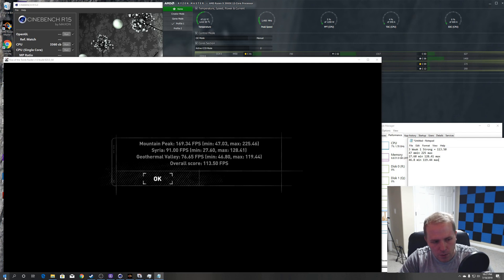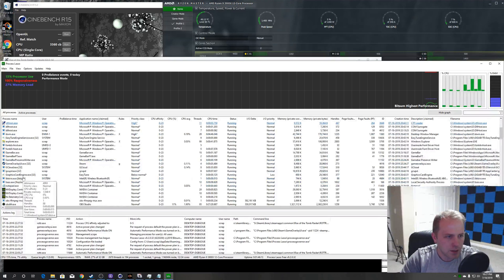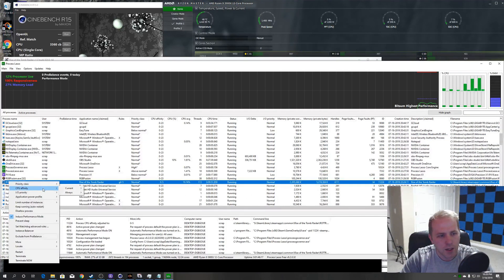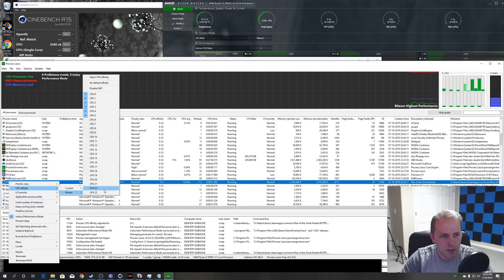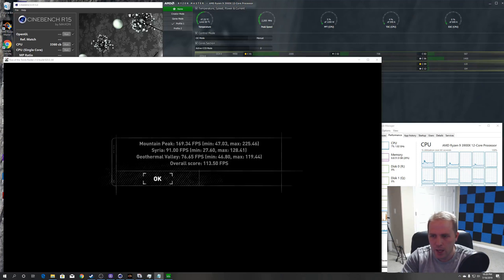Now I'm going to use a program called Process Lasso, find the Tomb Raider process, and set the affinity. I've already set it — you can see I've now prioritized the first set of cores, which are my strong cores running at 4.45 gigahertz. That should force this application to choose these cores over the others.